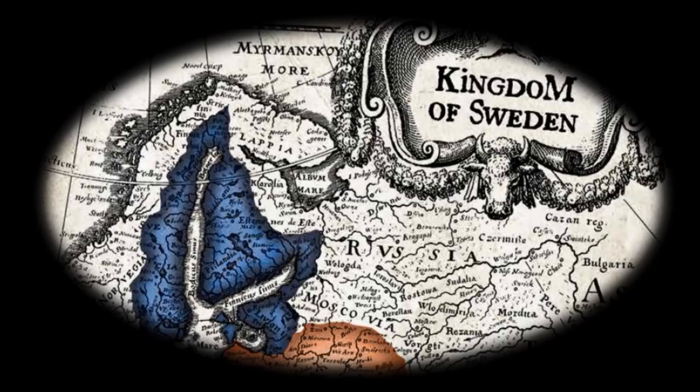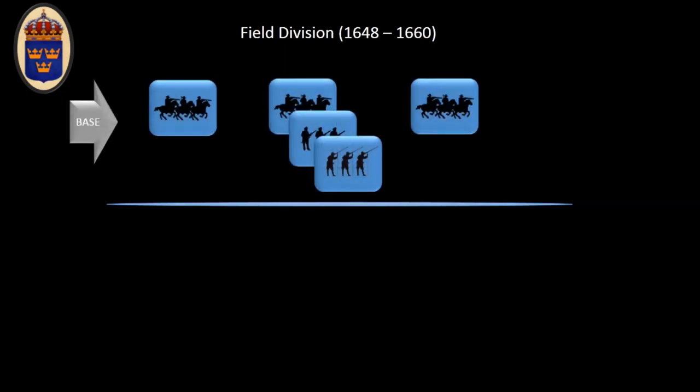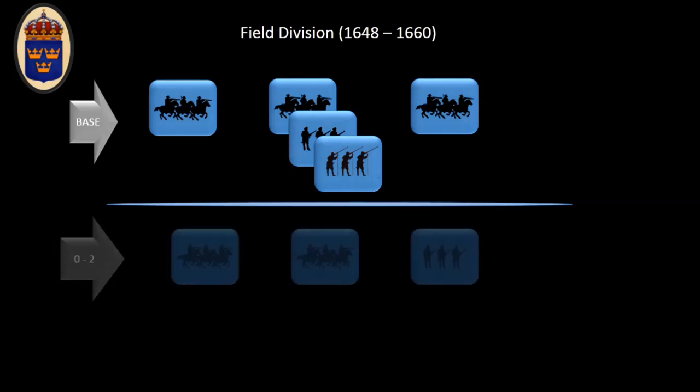I wanted to build a division for the Kingdom of Sweden and I chose the field division because I like their mix of cavalry and infantry. It's not as infantry heavy as the garrison and it's not just cavalry like the cavalry division. Looking at their composition, you have to get two regiments of raiders, and then in the middle you have a choice of raiders, dragoons, or infantry.